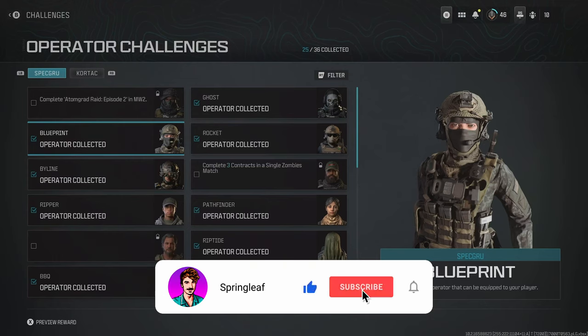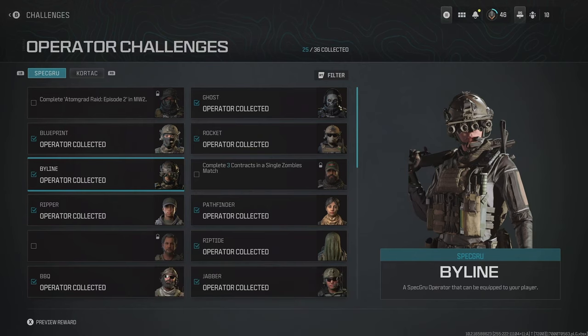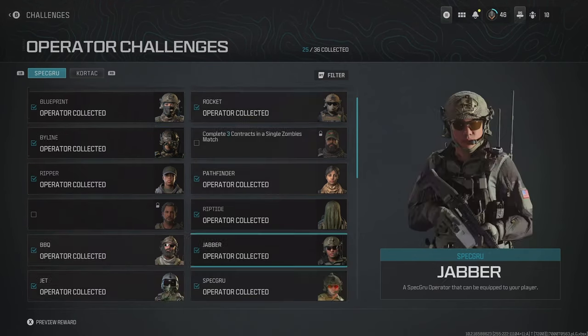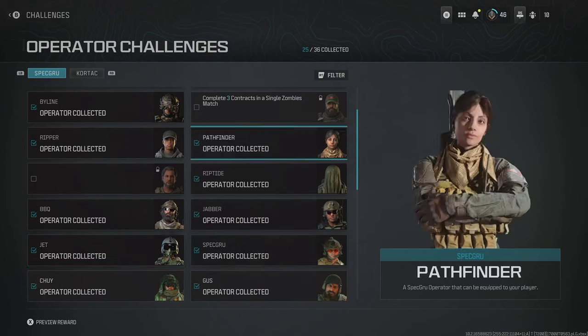That BBQ challenge is best done in Plunder using Restock as your perk and Stuns as your tactical equipment. For Blueprints, you should already have it if you own Modern Warfare 3. To get Byline, you need 3 operator hipfire kills with SMGs in a single multiplayer match — again, Plunder is best here. For Jabber, you need to complete the Danger Close campaign mission in Modern Warfare 3. To unlock Jet, you have to get 5 operator kills with snipers in a single multiplayer match.